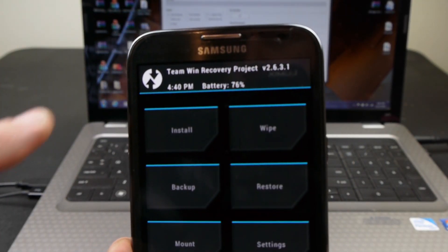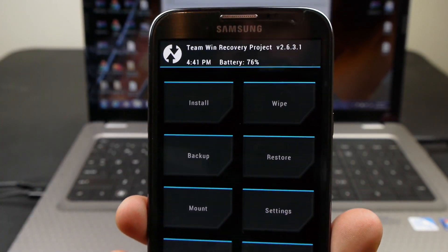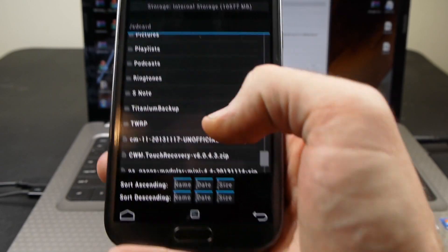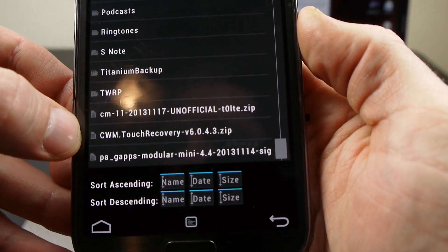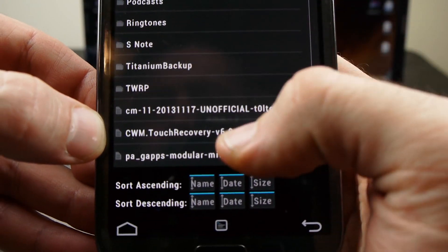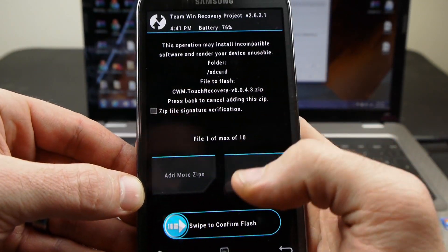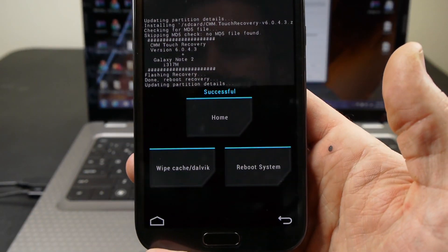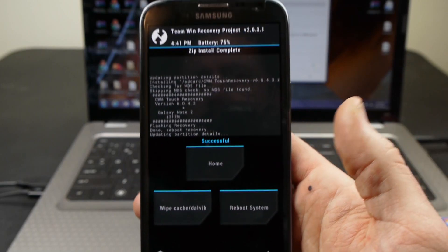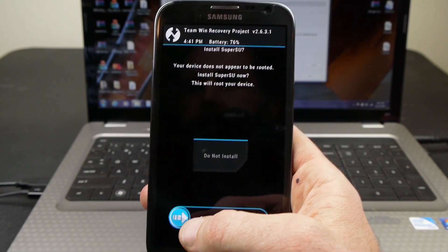TWRP stands for Team Win Recovery Project. From here I want to flash this CWM — ClockworkMod touch recovery. I clicked on that and I'm going to swipe here to confirm that flash.